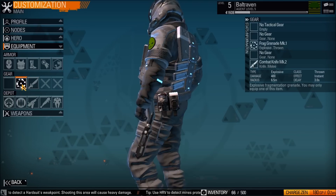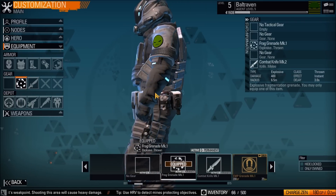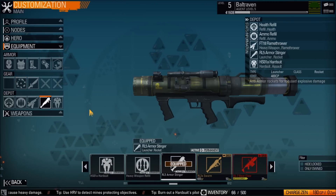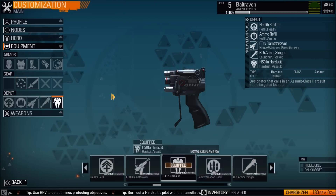Gear is basically your knife and your grenades. Right here in the depot you can get an armor stinger, which is used for the giant robots that you can summon.